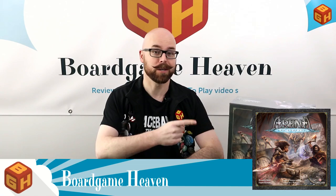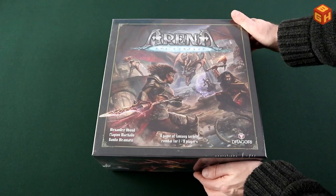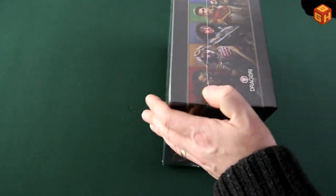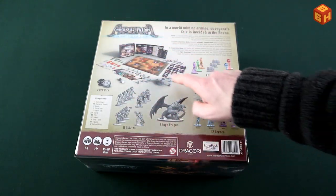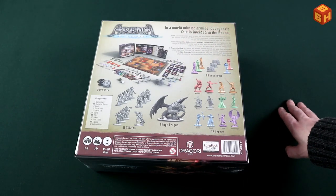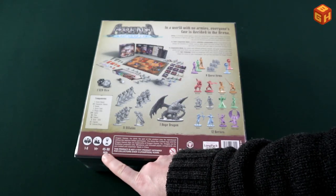Hey everybody and welcome to Board Game Heaven. This episode I'm going to do an unboxing of Arena: The Contest by Dragori Games. As you can see, this is a pretty big box — let's not wait any longer and open it up. It's a rather heavy box with really cool artwork on the front, sides, and back. You can see the game components — all the cards and miniatures presented here — along with a component list and a blurb about the world. It's one to eight players, 14 and up, in 45 to 90 minutes.